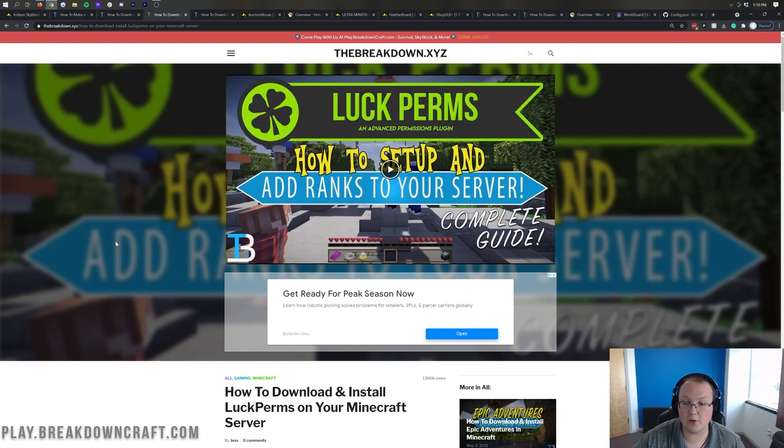Moving on, we have LuckPerms. You will need something to manage all the different commands added by EssentialsX, Iridium Skyblock, and all the other plugins. LuckPerms is the permission plugin we recommend - we use it ourselves and it is the most popular one out there. It's great for managing your Minecraft server permissions. There's an in-depth video that shows you how to use and set it all up. We would recommend this entirely and would not recommend any other permissions plugin.